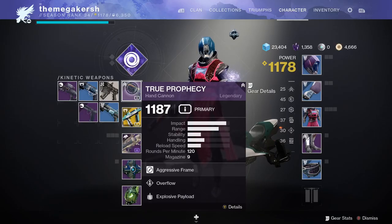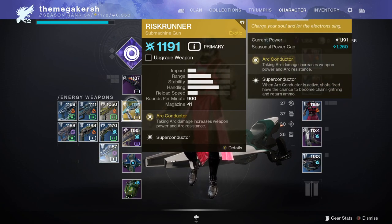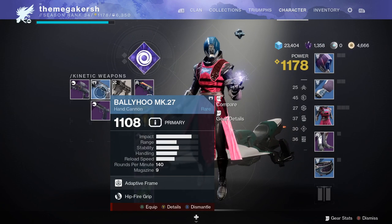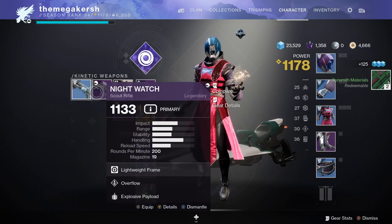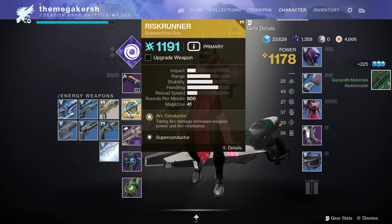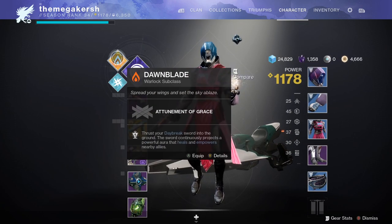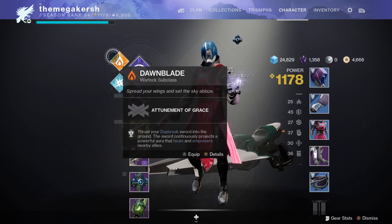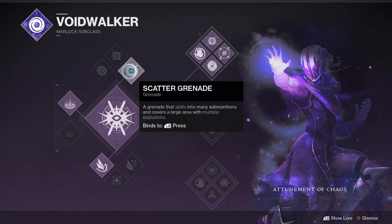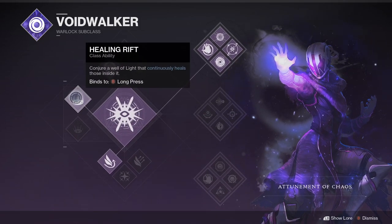In the character menu you can see your Guardian with weapons, armor, subclass, Ghost, Sparrows, ships, finishes, and emotes. You'll spend a lot of time here equipping the best loot, checking mods on armor and weapons, or changing subclass. You start with three Light subclasses — Arc, Solar, and Void. Try them out and see what works best for you. If you do the Beyond Light campaign, at the end you'll get access to Stasis, the first Darkness subclass.